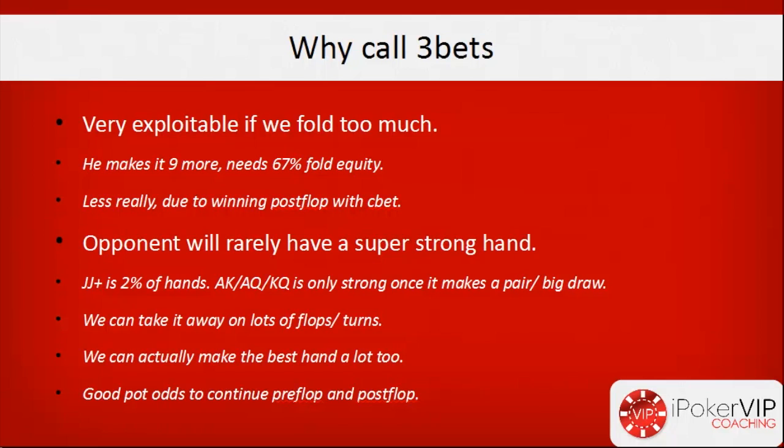Another reason to call: in terms of your opponent's range, he's really going to have a very strong hand only if he's a standard regular. Jacks-plus is only 2% of hands. Ace-king and ace-queen are strong pre-flop, but once the flop comes with low cards or he doesn't make a pair, his hand really isn't that strong. Ace-king and ace-queen on boards like 7-5-2 rainbow are not good hands — any pair is ahead and they only have 25% versus a pair. So his range isn't going to be that strong post-flop even if it was strong pre-flop.